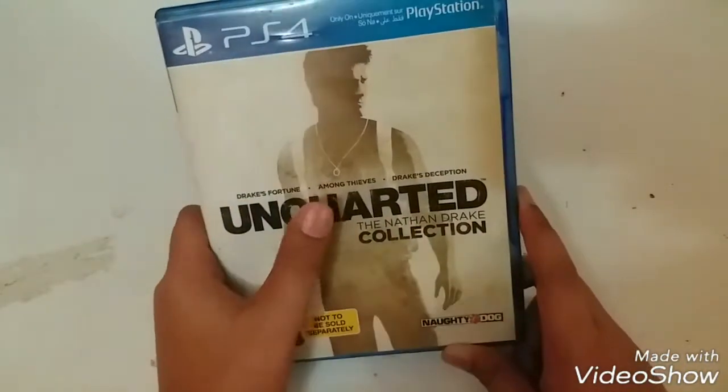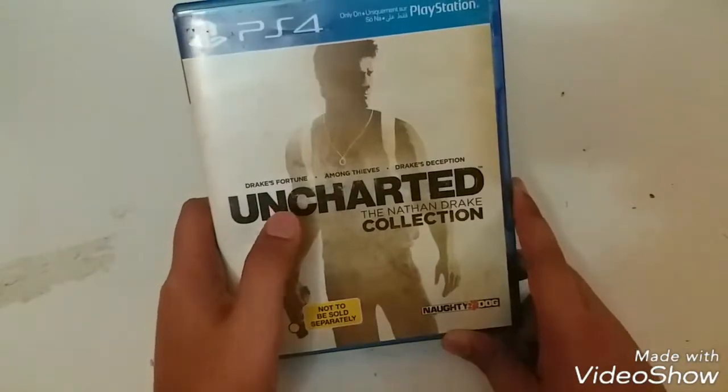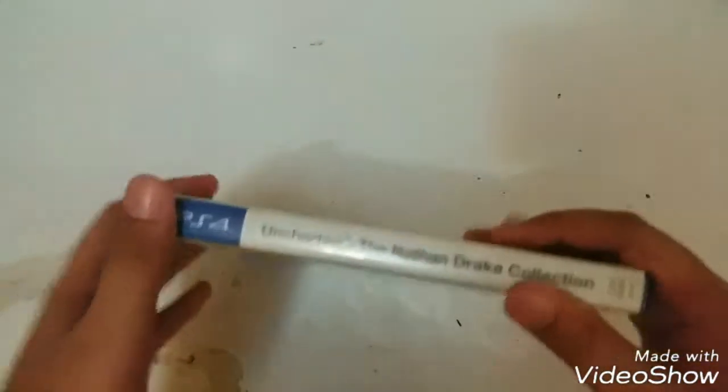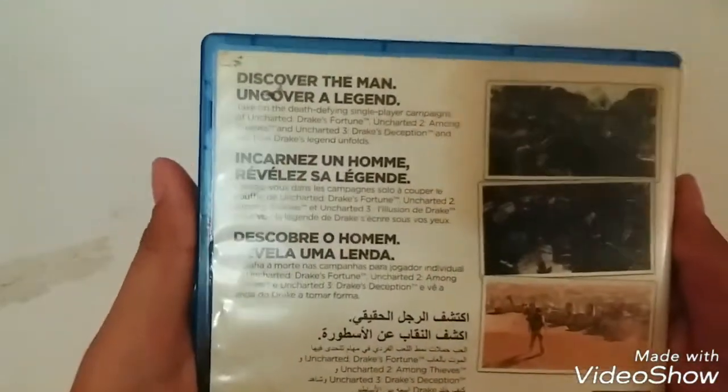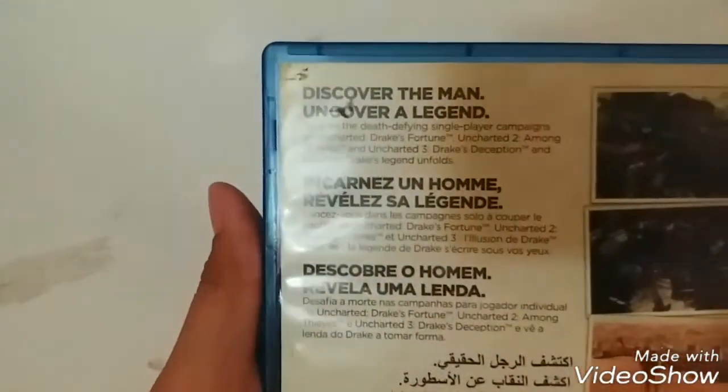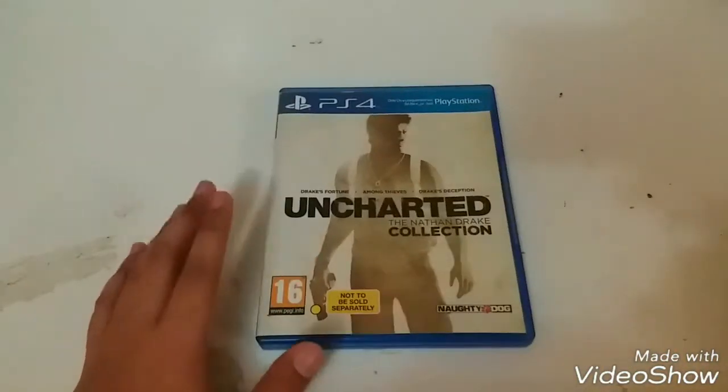It's published by Naughty Dog — Uncharted: The Nathan Drake Collection. On the front there's the main character Nathan Drake. It includes Drake's Fortune, Among Thieves, and Drake's Deception. On the spine you can see a slight white background with the PS4 logo. On the back it reads: 'Discover the man, uncover a legend. Take on the death-defying single-player campaigns of Uncharted: Drake's Fortune, Uncharted 2: Among Thieves, and Uncharted 3: Drake's Deception, and see how Drake's legend unfolds.'